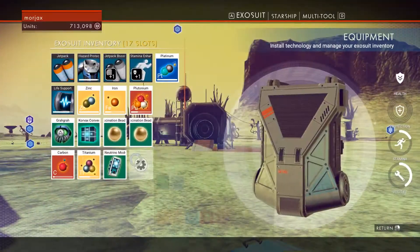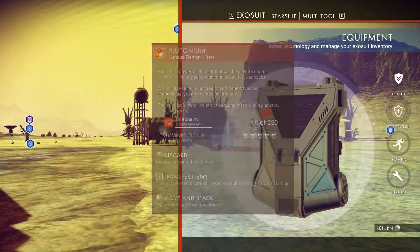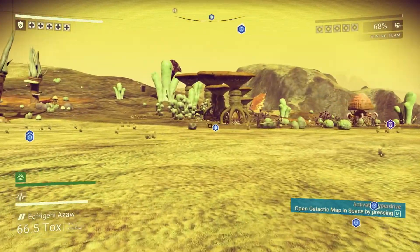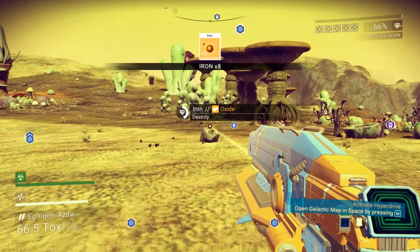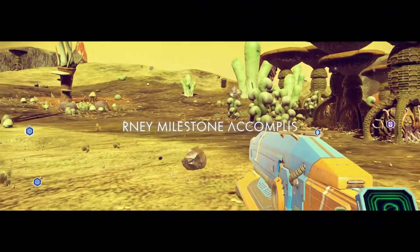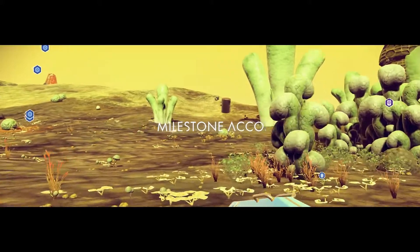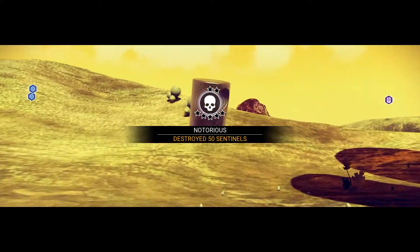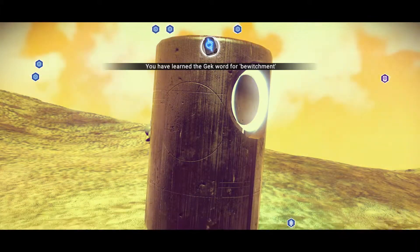Neutrino module — we'll scrap that right off the bat. We do need a little more iron in our pocket. I see a language knowledge stone up there. There we go. Notorious — 50 sentinels destroyed! Oh, life is good, you guys. Bewitchment. I don't plan on using that word very much — I'm not sure that's going to be very useful for me.